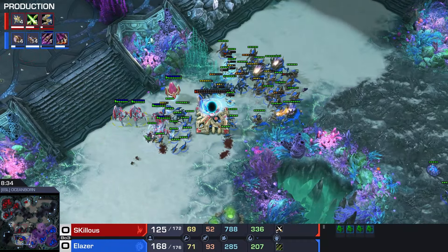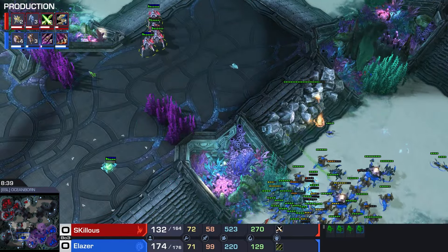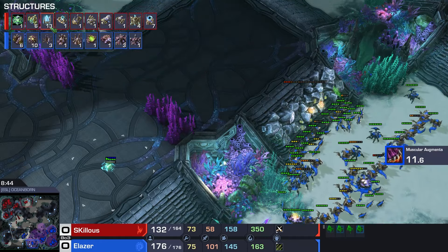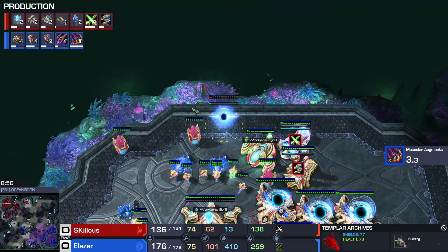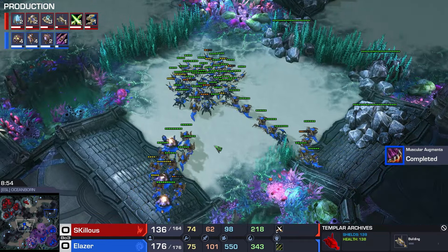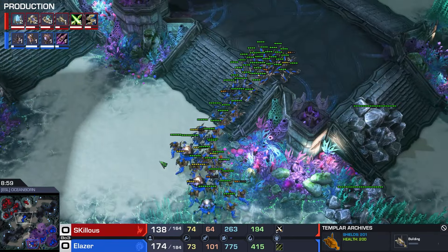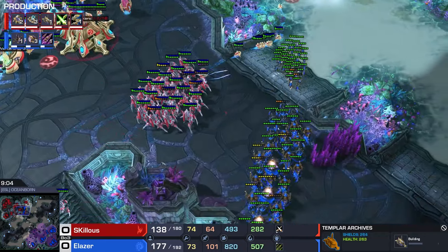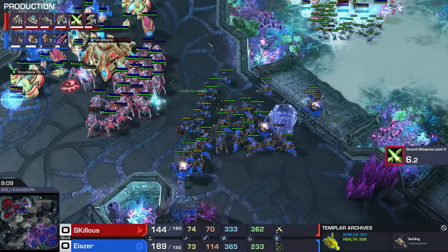Did Skillis add any additional tech? Some of these Stalkers not yet put into the control group. We do get Charge for the Zealots. But looking at the buildings: no Robo, still has this Stargate. No Templar Archives - just now starting up the Templar Archives. So this big Ling Roach Hydra with some Ravagers attack is going to run into pure Stalker and maybe some Zealots. I think Skillis does not have the units to hold this off.